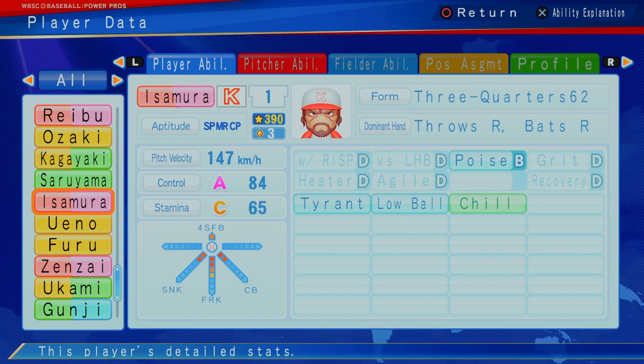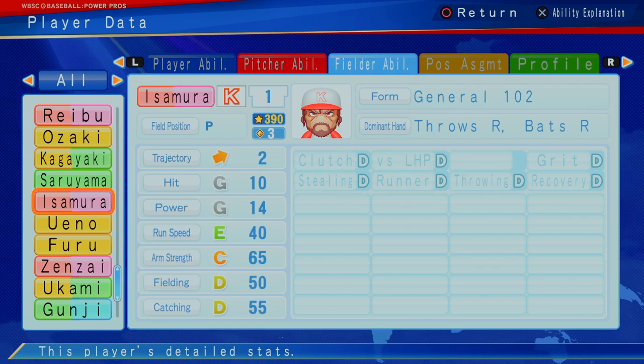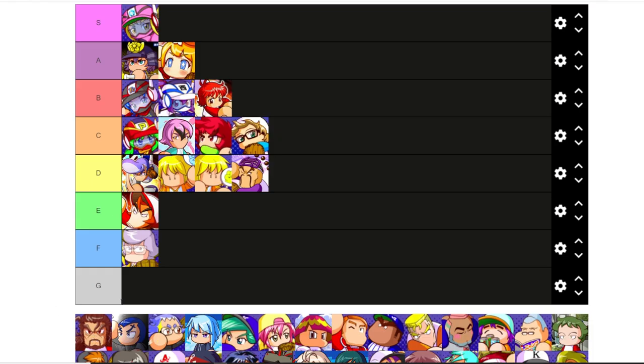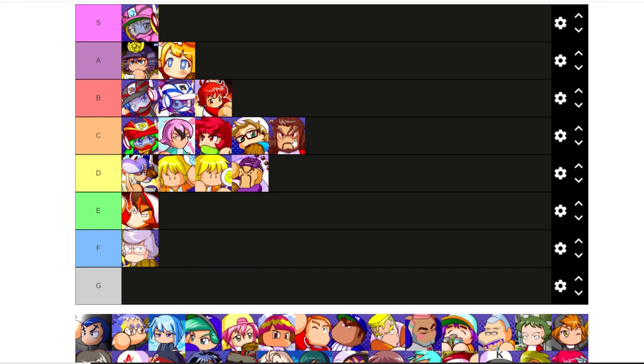Next up, Isamura — 147 kilometers per hour, 390 at three star, A control, C stamina, tyrant, low ball, chill, B poise. Got the four level fork ball, two star sinker, two star curveball. Can't hit a lick. For pitching right now, you need to go for the glory with the high level guys — Ayoba, Suzukaze, Fukumizu — or you go zero or one just to get some arms off the bench. In the three inning game, I don't think you're going to want to put him in. Isamura is going to be a C tier player.